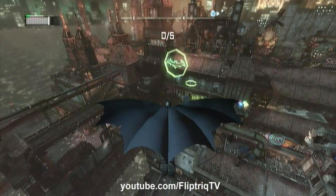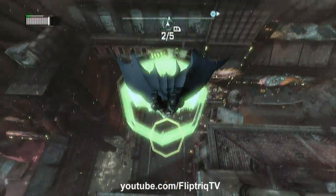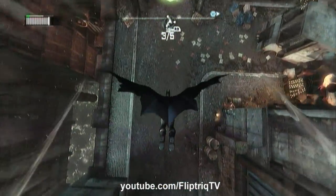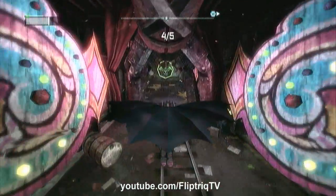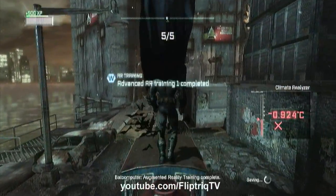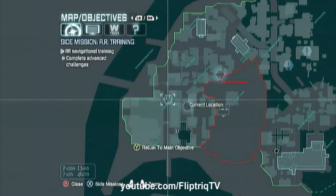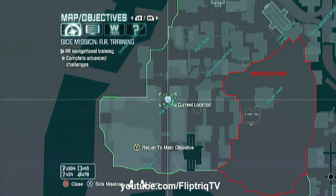This is where the difficulty starts to ramp up quite a bit. We're going to glide through the first ring, then dive bomb down. As you're diving down, you want to pull back early before you let go of the dive bomb to kind of level yourself out. You have to aim just perfectly and get into the tunnel. If you're too high or too low, you'll have to climb back up to the tower and start over.